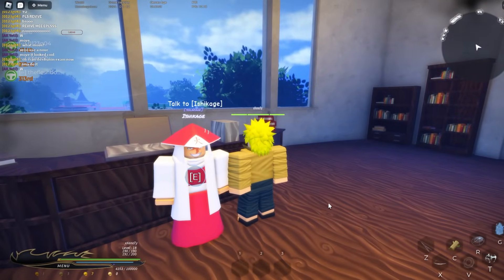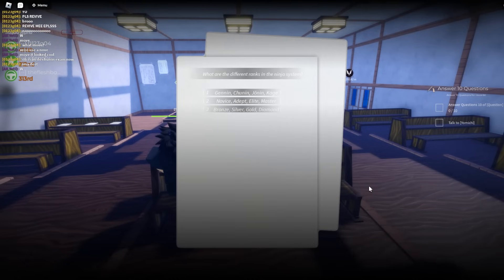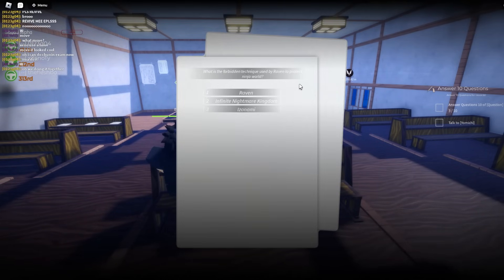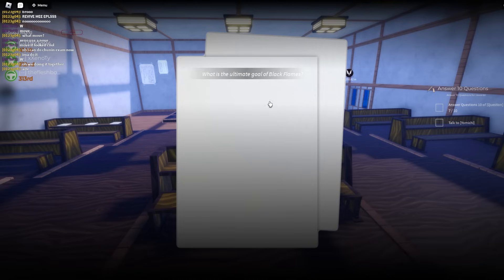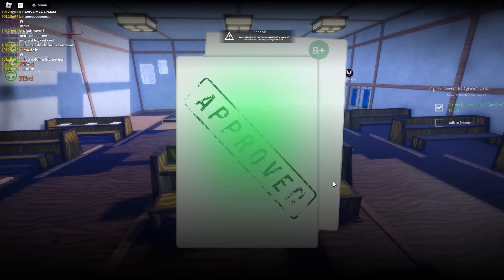Before we get to level 21, we can do the Chunin exam. Take this test: what are the different ranks in the ninja system? Genin, Chunin, Jonin, and Hokage. What is the name of the hero's friend? Black Flames. Which legendary ninja becomes the first Hokage? What is the forbidden technique? Yellow flash of the hidden leaf — yellow thunder. What is the name of the demon that attacked the hidden leaf? Ninetales. Which ninja ability does the copycat of the hidden leaf have? That's Kakashi — S plus approved!